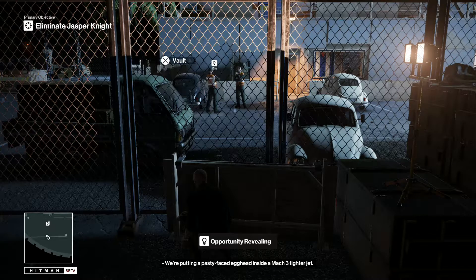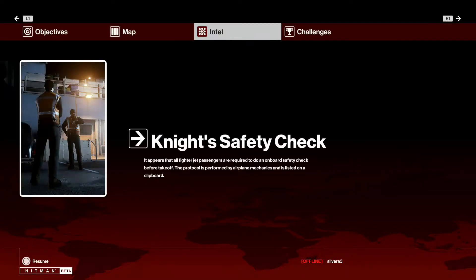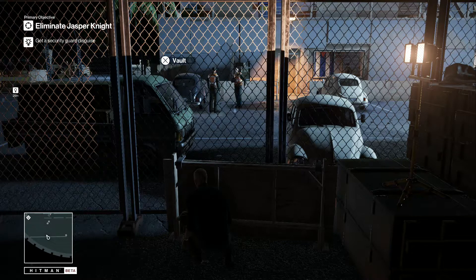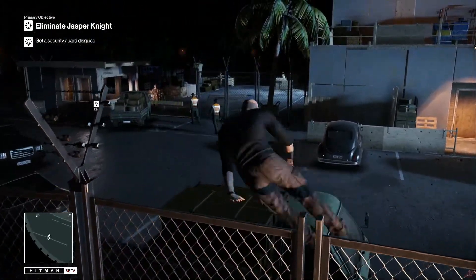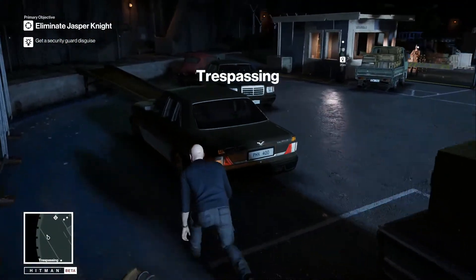I don't think it matters if you press the pad or not - you can still do it. If you don't say you're going to go that way it doesn't really make any difference. It doesn't really matter if you press that or not - just let them wander off on their coffee break or whatever they're gonna do. I'm gonna vault over here. You are trespassing, but as far as I know you don't really get spotted.